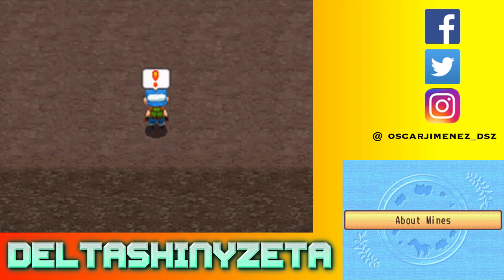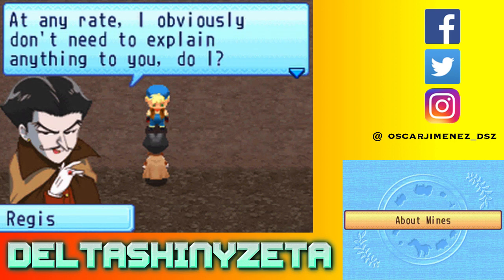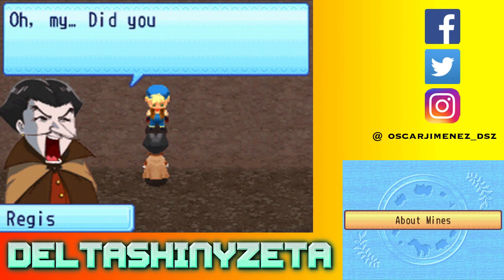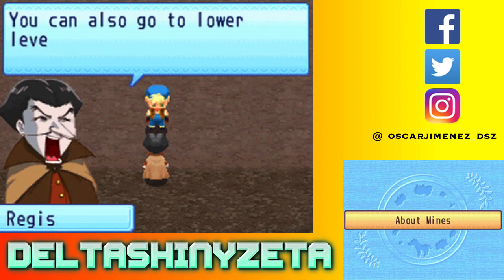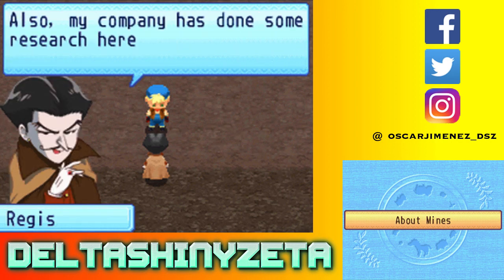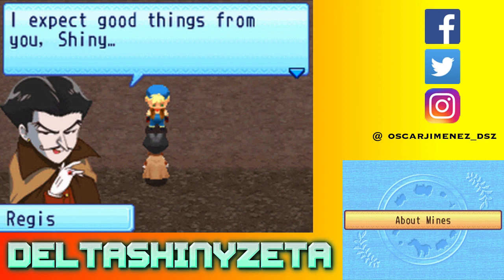It's Regis. 'I'm quite impressed to see you here. This is my home away from home. You can find ore by breaking rocks with a hammer, and coins by digging with a hoe. While digging with a hoe, you can find stairs to take you to lower levels. You can also go lower when you fall into pits, but watch your stamina. You'll also find lava in the mine — you can extinguish it by pouring water on it. My company found the lava is a bit odd; you may get a big surprise when you pour water on it. That should be enough to get you started on the path to becoming a master miner. I expect good things from you, Shiny.'